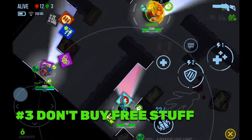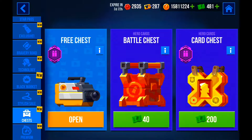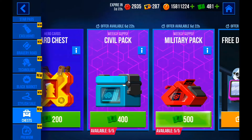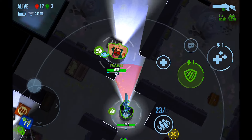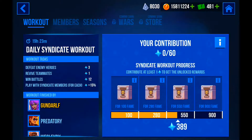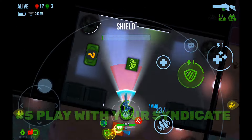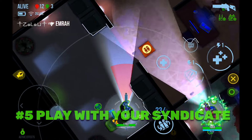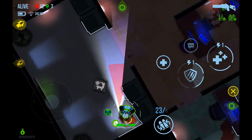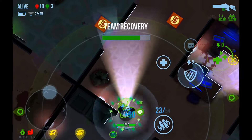Tip 3: Do not buy battle chests and card chests trying to unlock new heroes — this is too expensive. It is better to keep playing normally and opening free battle chests and skull chests. Tip 4: Join a syndicate as soon as possible. Teamwork will help you win most matches; players who play alone lose more games. Tip 5: Play with your syndicate members during events and sabotage — you get bonus points, making events faster to complete.